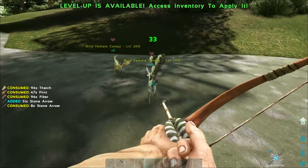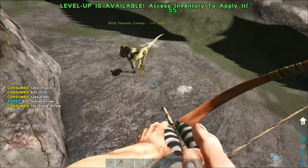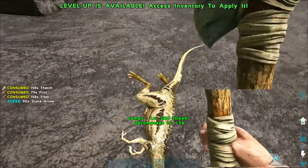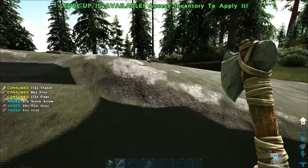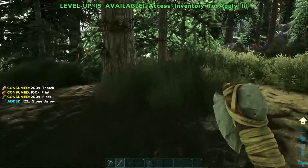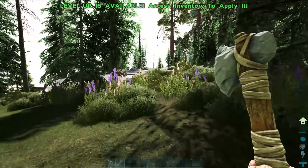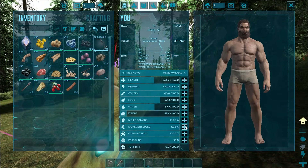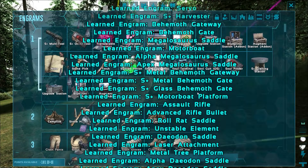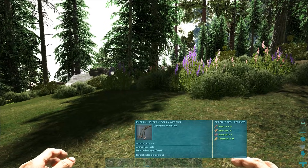I never thought the day would come where I'd lose to three level 200 Compies. We killed one, this is the last one - hopefully it runs away. These guys chunked us for half HP while I was trying to make arrows. We've got a source of hide now. I was making my way over here because there's a bunch of tames I could kill for more hide - some Dillos and a Parasaur. I'm even contemplating taming the Parasaur. There's an Alpha Dillo there too. I definitely think I'll turn off the auto-engram learning because we need to defeat stuff to get stuff.